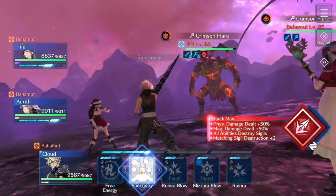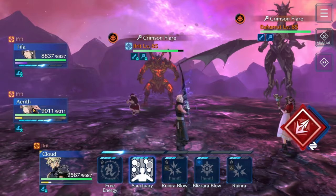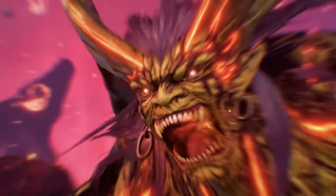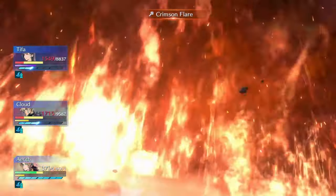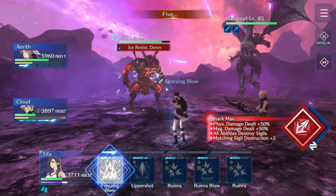Then start saving ATB. We notice that Crimson Flare is charging, and we want to get two Sanctuaries off. When your ATB is one bar from full, do your first Sanctuary, then as soon as you have enough ATB hit another one. Then jump over to Erith, start saving ATB, switch your stance, and take the Crimson Flare. I think Tifa goes the lowest but she'll still have a little over 1,500 health, so we're totally fine. After that, hit the Curaga, switch your stance back, and Ice Breach immediately after.